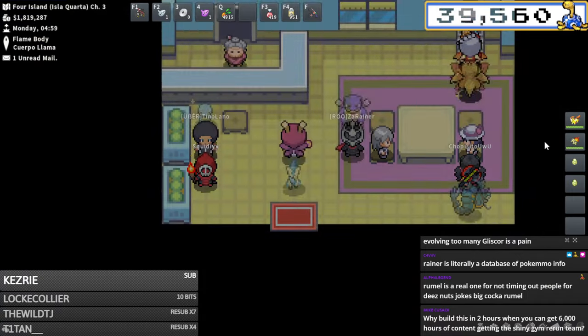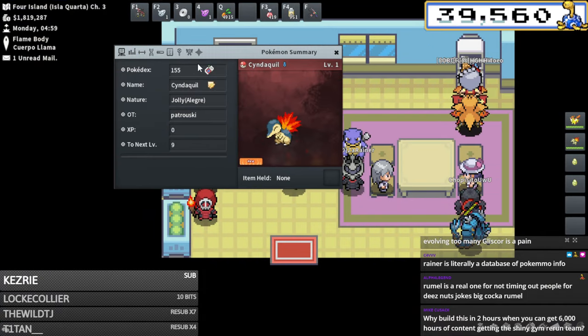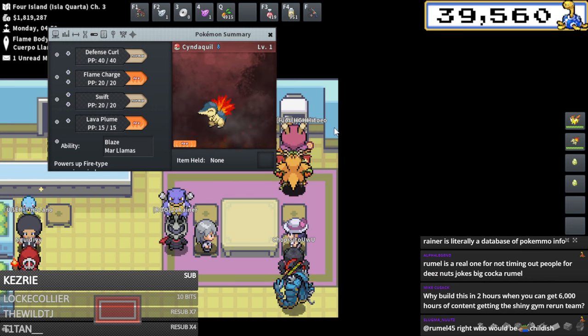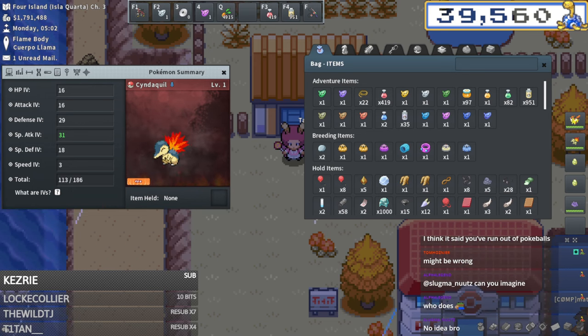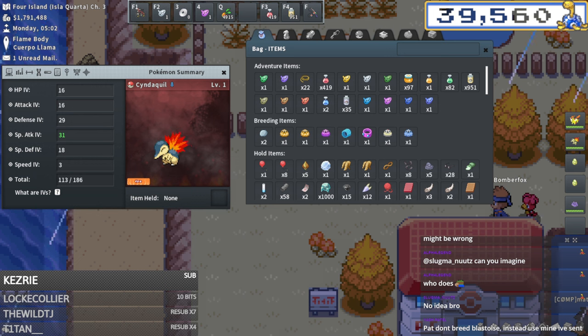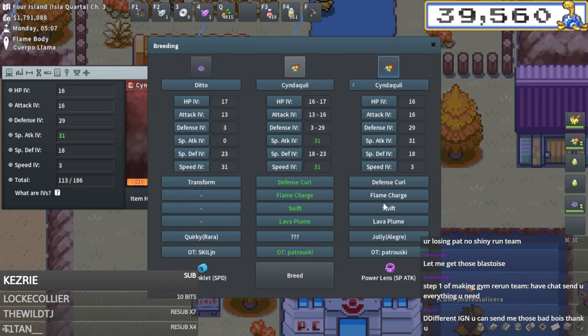Cyndaquil hatched - came out jolly nature, which is obviously not good. We need to breed speed onto it now, should be pretty easy. Pat, why would you build this team in two hours when you could get 6000 hours of content going for the shiny Jimmy run team? True - that would have been the real content strategy. I do own a full shiny Jimmy run team before I did any advanced Jimmy runs.